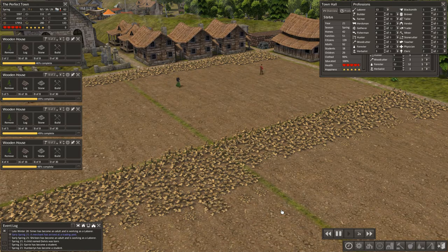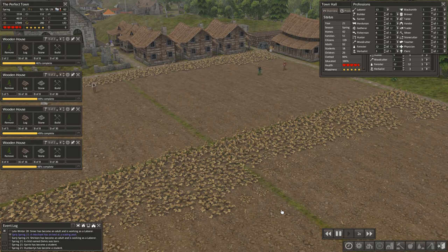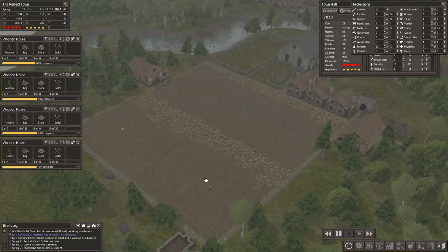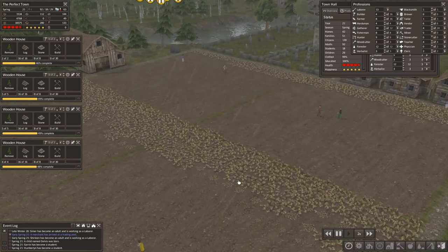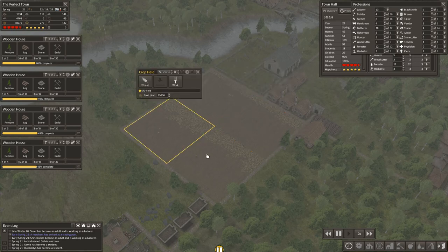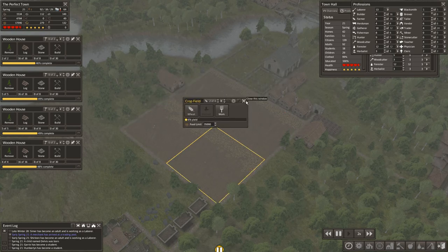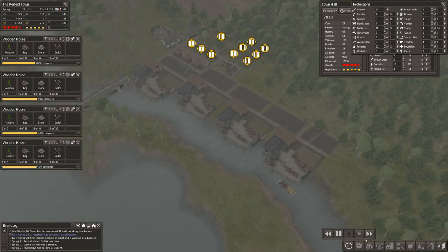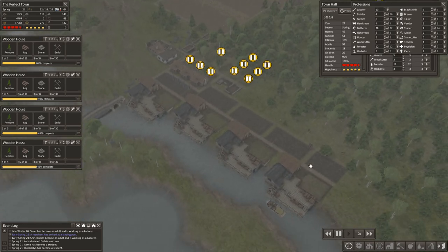Hello again everyone, this is Honeywell and I am back with Banished. This is episode 7 of The Perfect Town. When we last left off we had just received our first crop seed, which was wheat, and it was year 21, so we got that in the ground. We were filling out our trading posts.